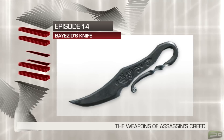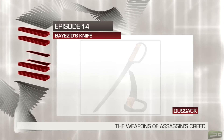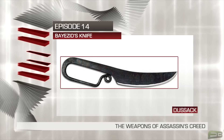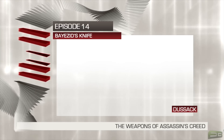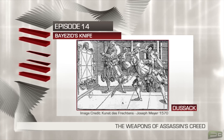Bayezid's knife appears to be inspired by the Dusak style of blade, which was a large type of knife, often with a long cutting edge at the front and a shorter one at the back. It is thought to have originated from Central and Eastern Europe, specifically in Bohemia in 300 AD. The word Dusak was adopted in and around the 16th century by the Germans to refer to a practice weapon of similar design.